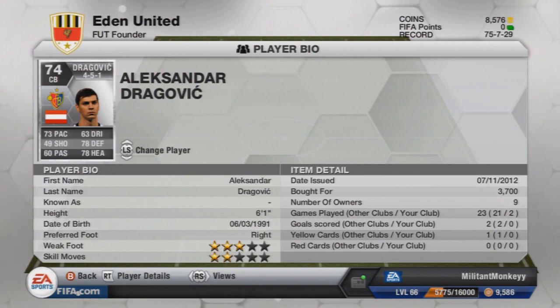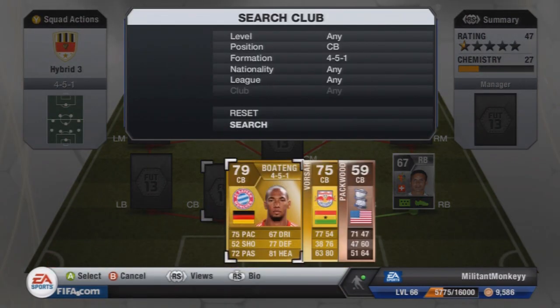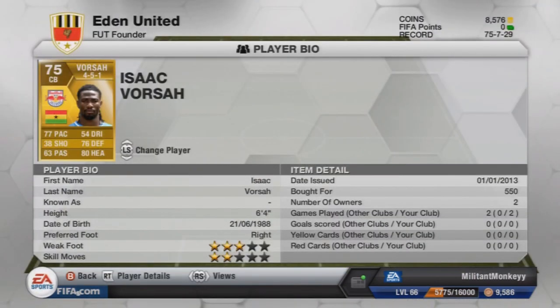Especially among silvers, there are quite a few that are very good. You'll probably know this centre-back — it is Vorsa from Ghana, and he plays for Red Bull Salzburg in the Austrian Bundesliga. He's got 77 pace, is 6'4 with 76 defending and 80 heading, and he cost me 550 coins — I got him below discard value on buy now, which is pretty awesome. I really don't know why this guy isn't used more; it's probably because he's in a rare league and his nationality isn't the most popular. But he's absolutely awesome.